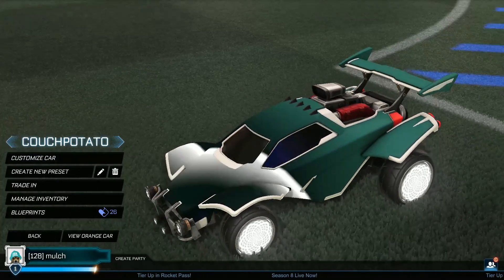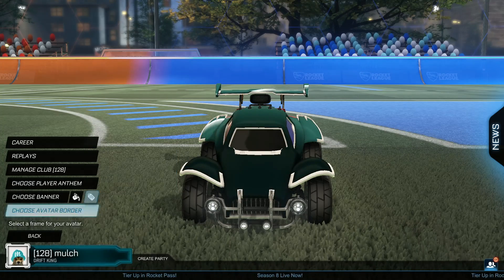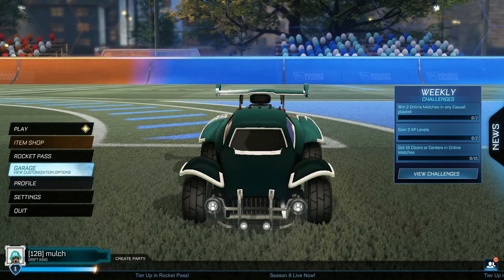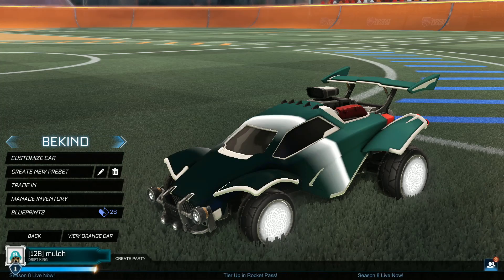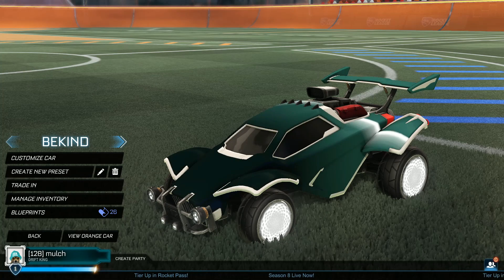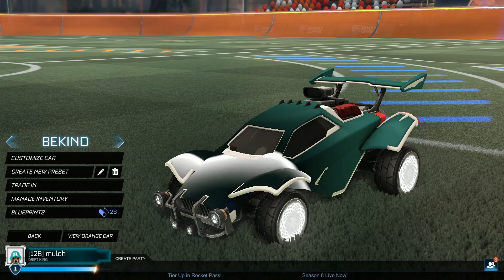Moving on, we have Couch Potato, which gave you a player title. Player titles are these things right here — I've got quite a few of them, but I don't have Couch Potato. I believe that code appeared in one of the season trailers, along with Be Kind. Couch Potato and Be Kind were both put as Easter eggs in season trailers. Be Kind would have given you the VCR Limited Topper — I don't have it, but I'll put a picture on screen. This one is actually tradable, so if you really want the topper, and I believe it comes painted as well, you can get yourself one.